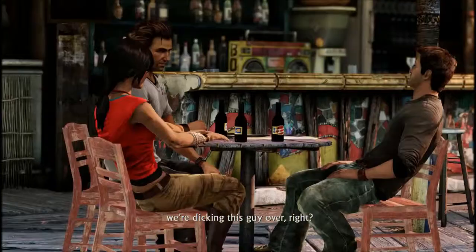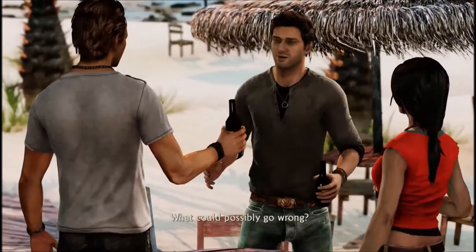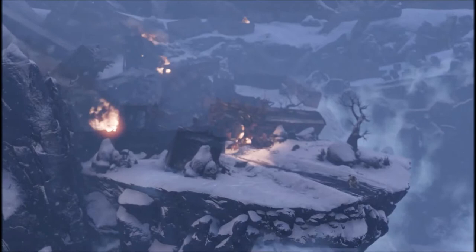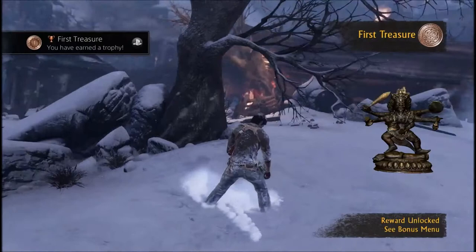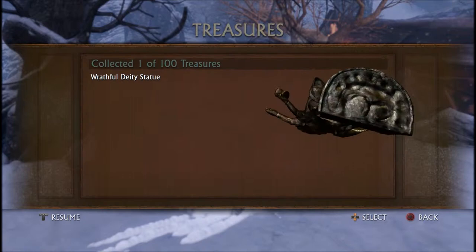The beer is called Bloody Hook — is that a Bubsy reference? Okay, now we're back. God, that looks good on my TV — just looks amazing. Alright, let's get our first treasure. We've got to walk all the way over here — you probably saw it shine there. Collect first treasure. We've got the first treasure and a trophy — Wrathful Deity Statue. That looks really cool actually. There's tons more detail in these treasures than there were in the first one.